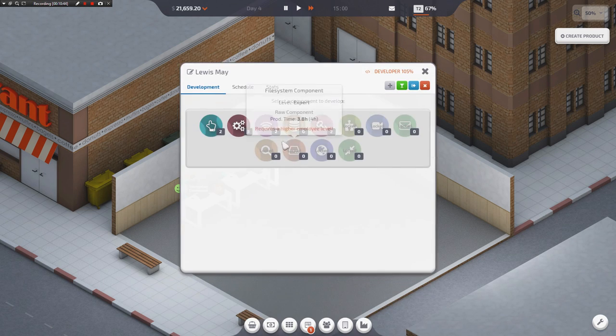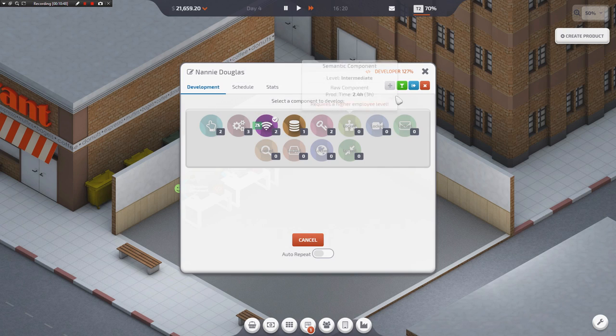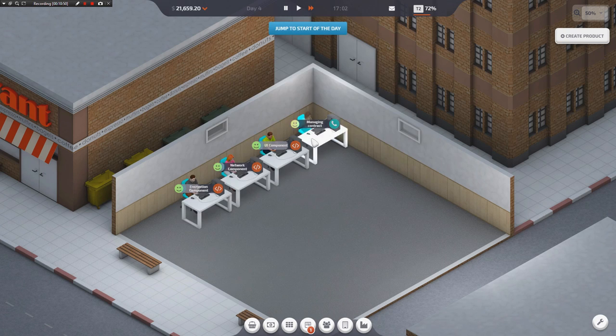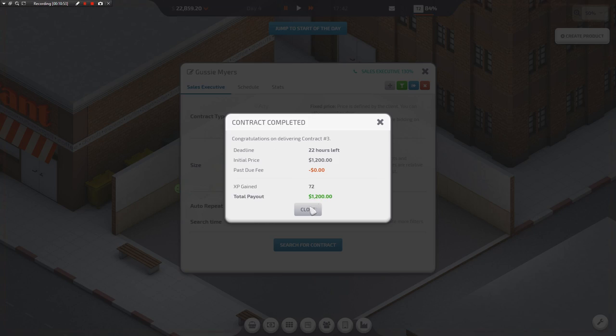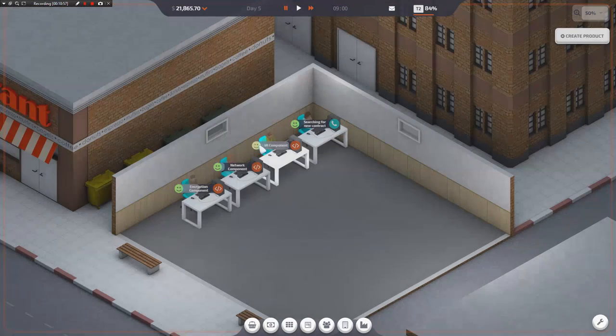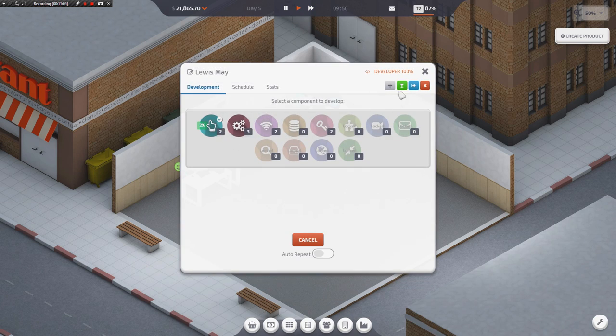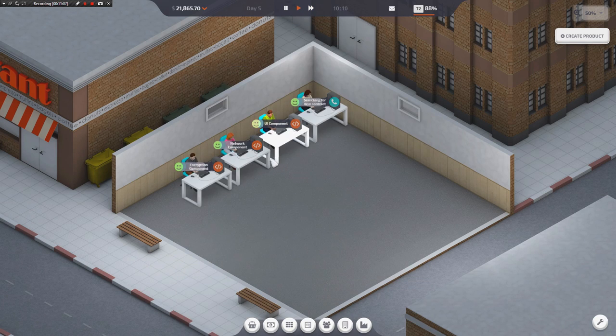I should have a database component up very shortly. We'll replace that UI component that we just lost to keep those network components going, and that should be good enough. There's another $1,200. Let's go ahead and search for another contract because we basically have most of the stuff we need in order to do our jobs properly. You do have to manage everybody's morale on this game, so keep an eye out for that.